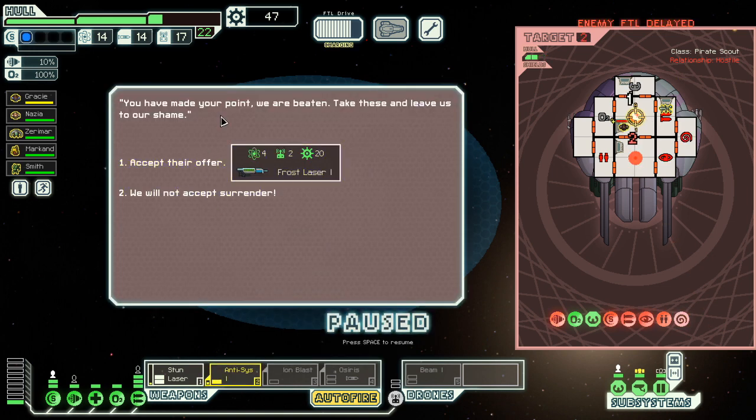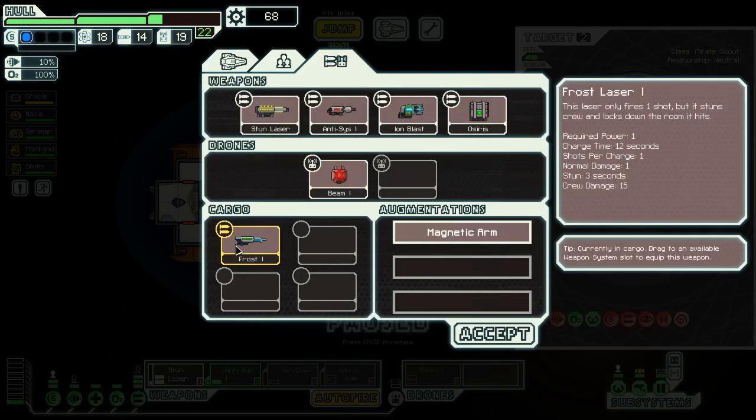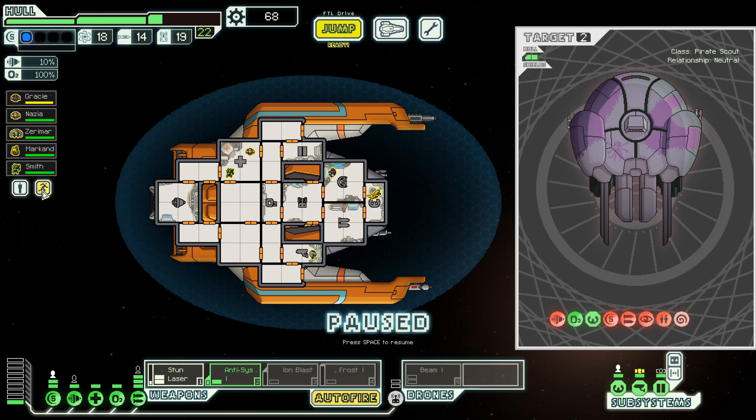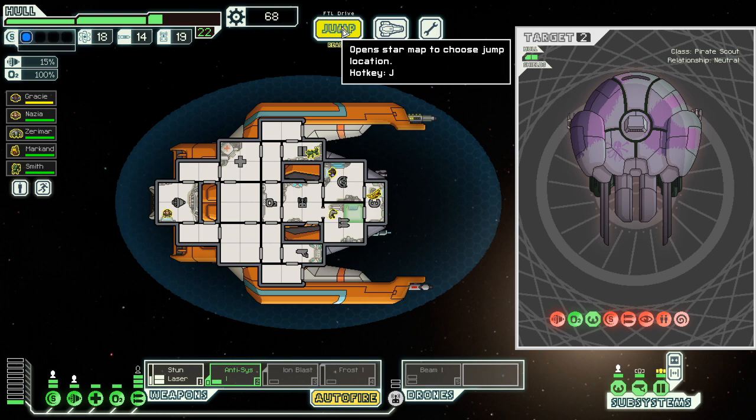Trying to escape. You have made your point — we are beaten. Take these and leave us to our shame. Frost laser? Tell me more. Frost laser one — the laser only fires one shot but it stuns crew and locks the room that it hits for 12 seconds. I'll take that frost laser. 68 scrap.